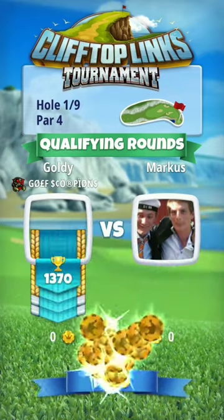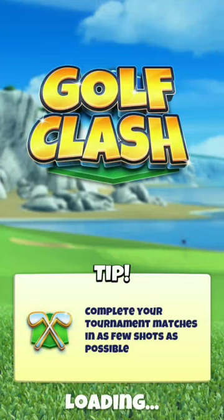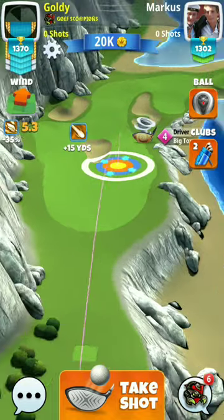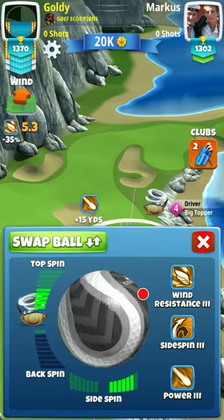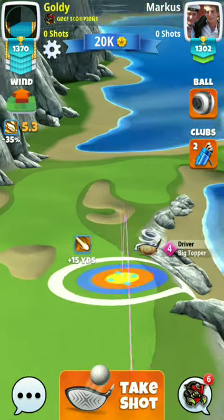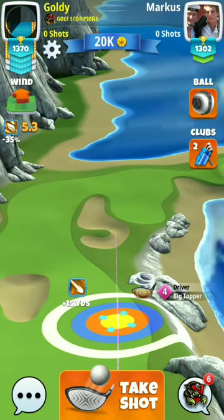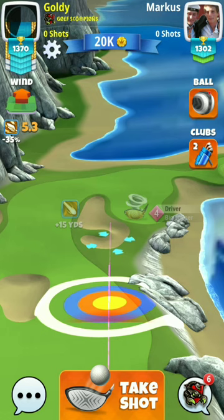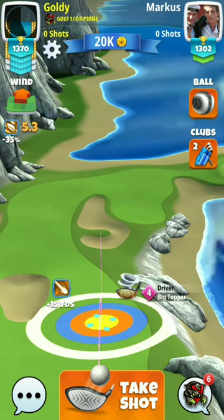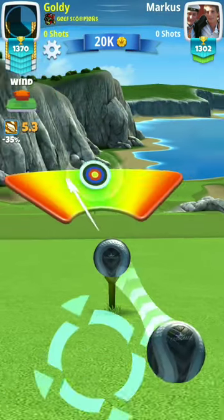Welcome to my YouTube channel GC Goldie. I'm going to play the Pro Division tournament of the Cliff Top Links tournament, starting at hole number one. I'm playing this hole from the Big Topper, plus 20%. You can also play this hole from the Quarterback — 5.3 is 2.3. I'm going to take a full curl here.